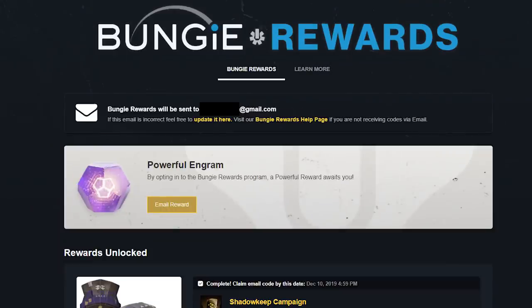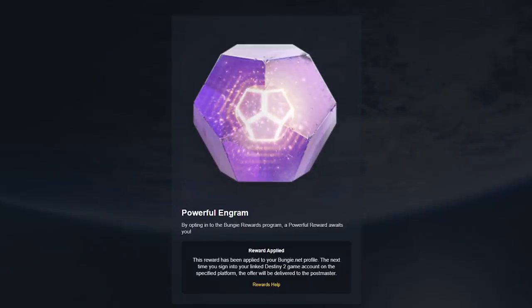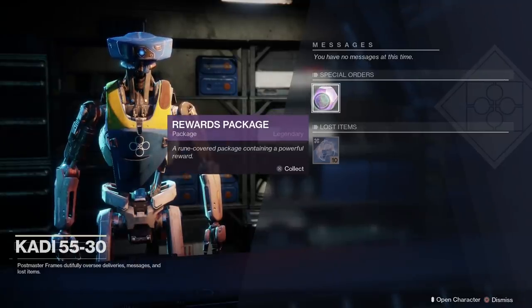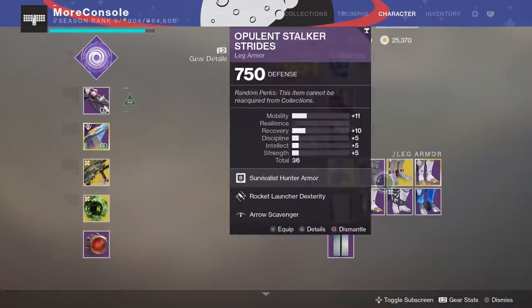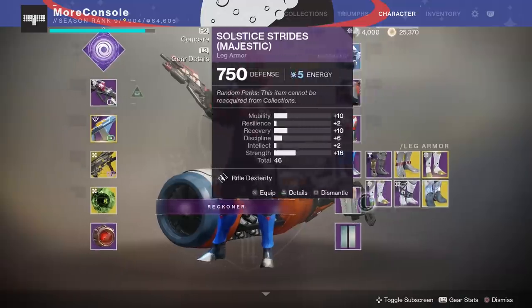Next up, let's talk about loot — Bungie's giving away a free powerful engram. If you have a Bungie.net account, go to your rewards page and click to have your reward emailed to you. Once you claim your reward, go check your email and click to redeem — you'll be taken to a page with a huge purple engram telling you to check your postmaster. So here I am in the tower at the postmaster — and yes, there it is: a rune-covered package containing a powerful reward. I opened it and got leg armor, dropping at 904 power.